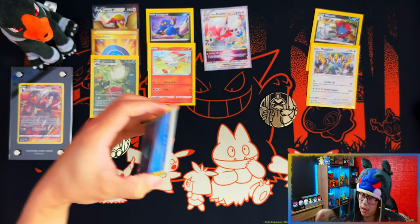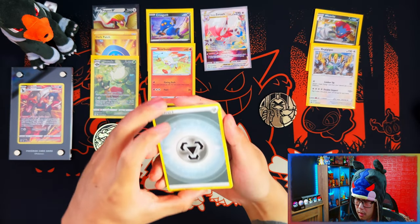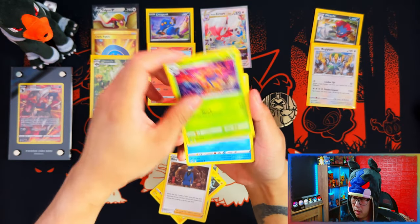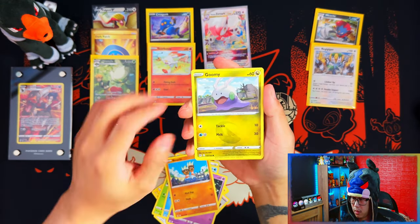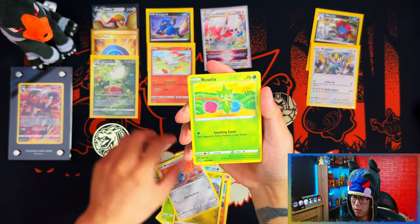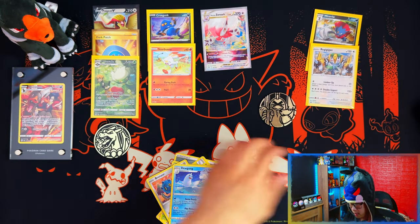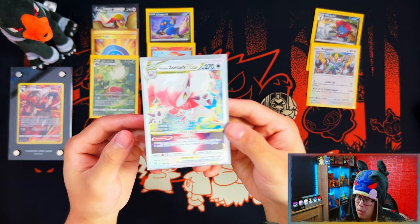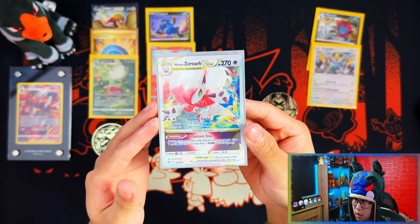Do we get last pack magic again in the triple pack blister, or is this one going to be absolute dud? Rillaboom, Pinnacle, Gloom, Bonzo, Orbeetle, Inteleon — wow okay, so 100% the single check lanes took the win on this one. From the triple pack blisters, just one V Star card which is just an Alolan throw up.